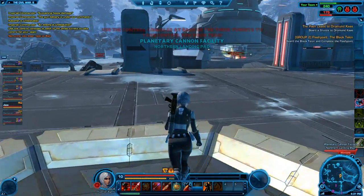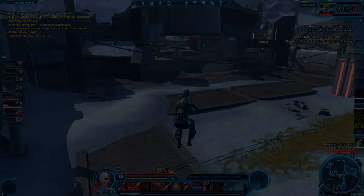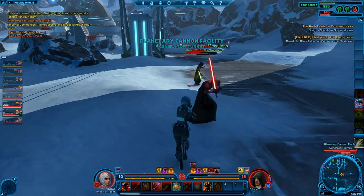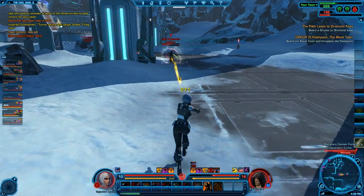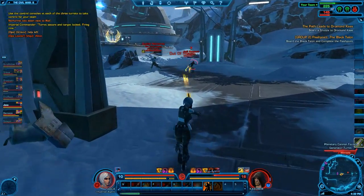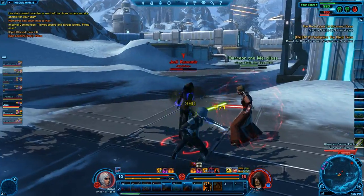This battleground is kind of an Arathi Basin style — for all my WoW players out there — there are three gun turrets. You have to have control of them, and when you control them they're shooting down the enemy's ship. If you don't have control of them, they're shooting down yours. So instead of building points up you're burning points down, and the first team to get the enemy ship all the way shot down wins.